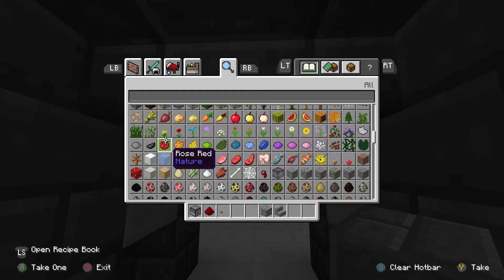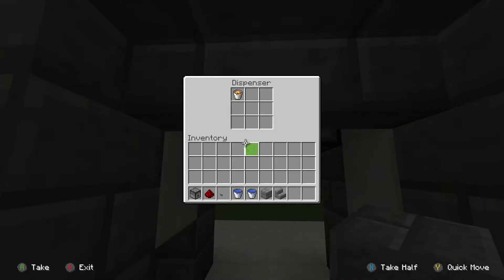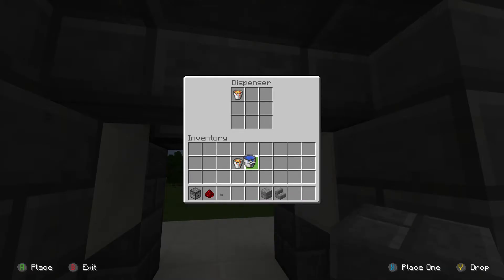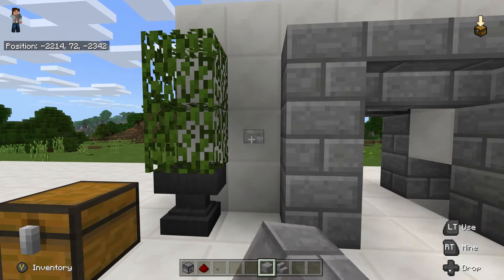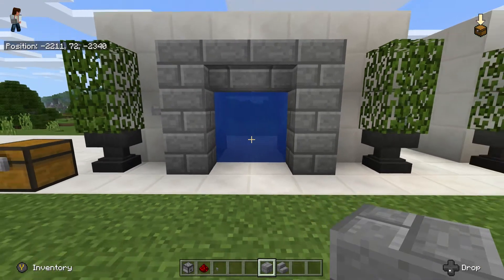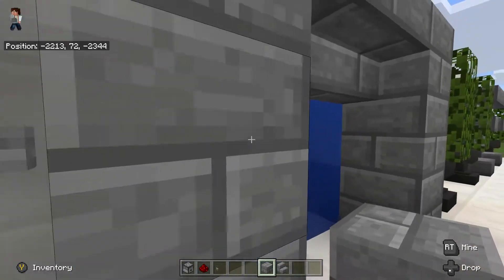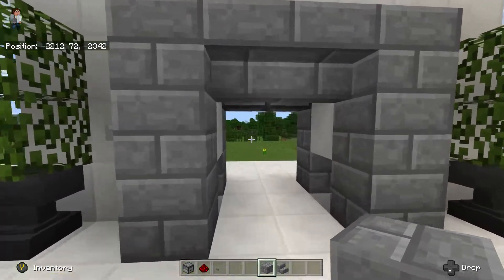Let's do that now just to see how it looks. We have described this tutorial as a lava door, but if you want to use it as water, all you have to do is replace those buckets — and there we go. You can see through it but you have got a little water door there. Turn that off like so.